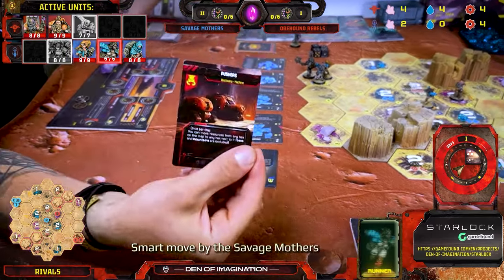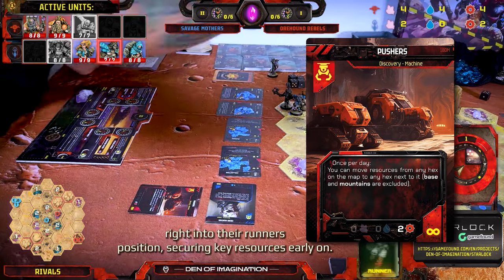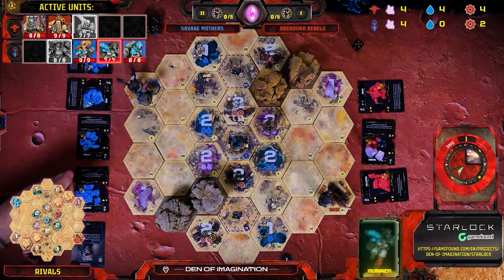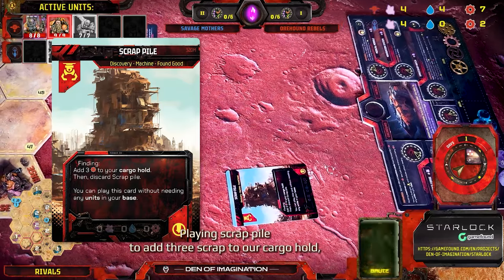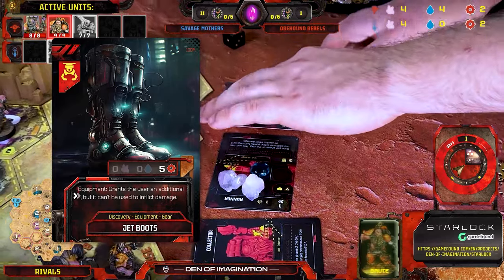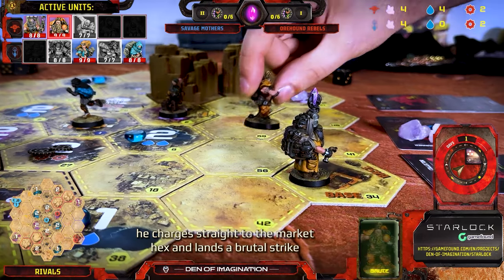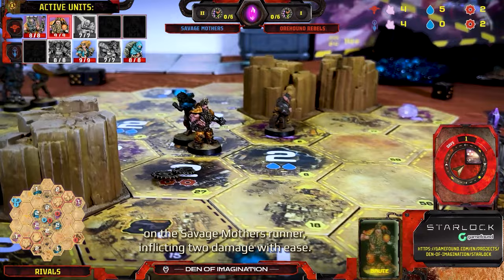Smart move by the Savage Mothers, using Pushers to bring those two Holophyte Crystals right into their Runner's position, securing key resources early on. The Rebels' Brute is making big moves now, playing Scrap Pile to add three Scrap to our cargo hold, then equipping Jet Boots for that extra mobility. With the boost, he charges straight to the Market Hex and lands a brutal strike on the Savage Mothers' Runner, inflicting two damage with ease.